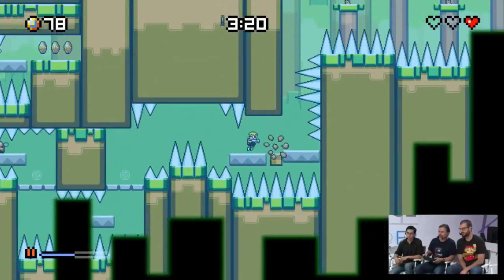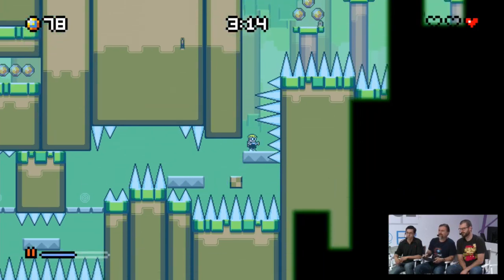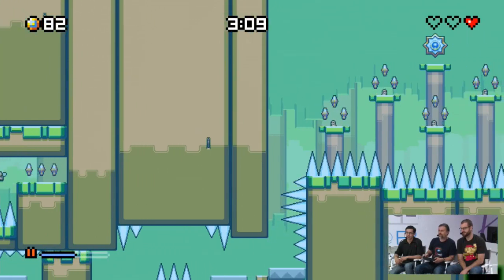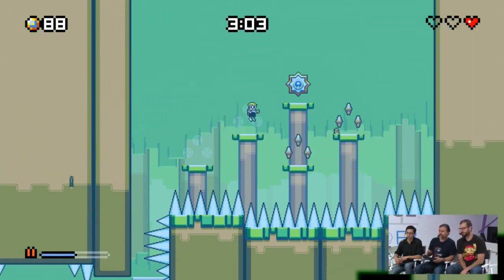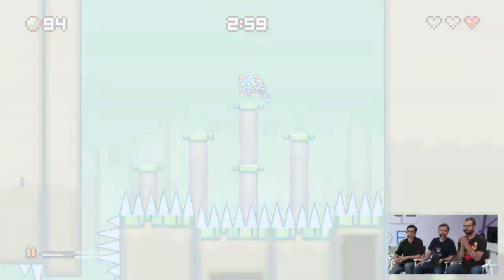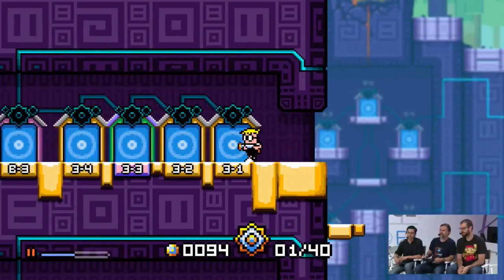We've also added a lot of nice extra little wrinkles, like CDs you pick up — they represent a tune that you can unlock, so you can visit the jukebox lounge and listen to all the tunes you collect in the game. There are 40 of them total, one in every level. That was stressful just watching it.